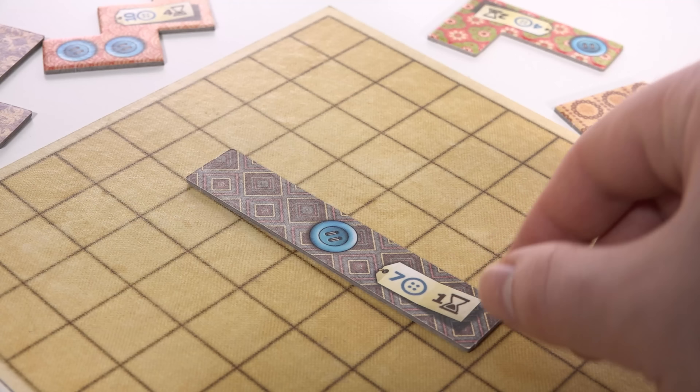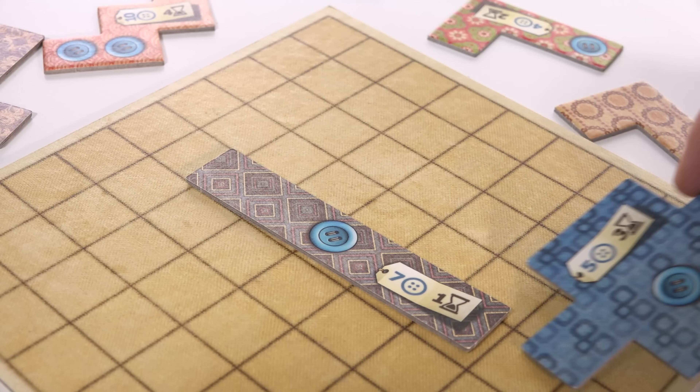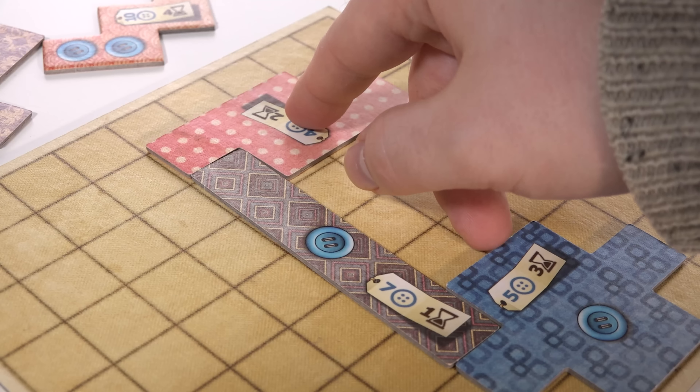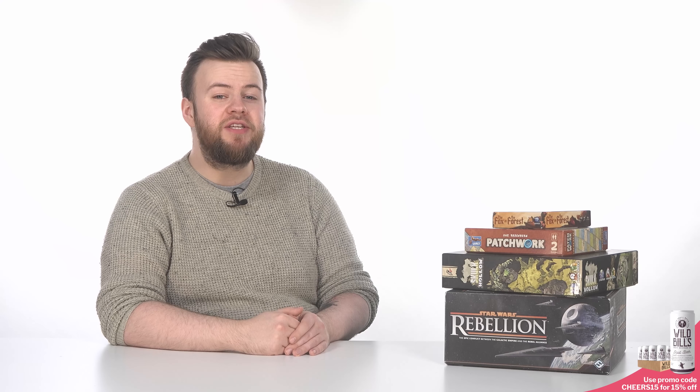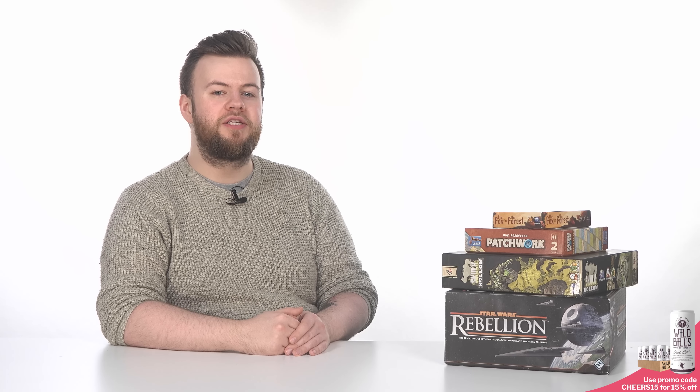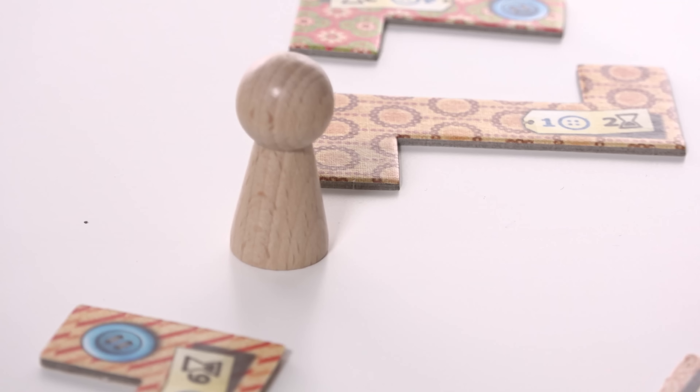Covering as much of your board as possible is important, as you'll be punished for every empty square at the end of the game. However, bigger isn't always better — it's more about how you place your quilt pieces together that matters. On their turn, a player is able to obtain a quilt piece, but cannot take one that is more than three spaces away from the wooden token moving along the track. Whereas some pieces will cost players buttons — the currency and the points in Patchwork — others might be entirely free.